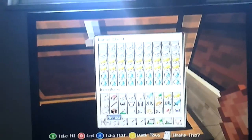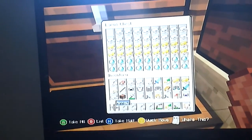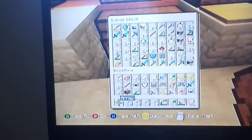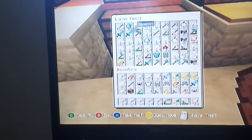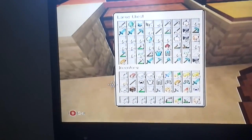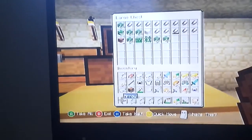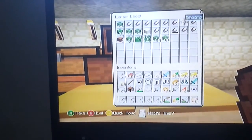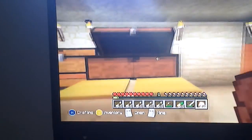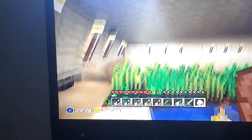In here is my riches and all that stuff. And in here is my survival gear which I use when these all go. In here: some shears, some grass, some leaves, some dirt, some sand.